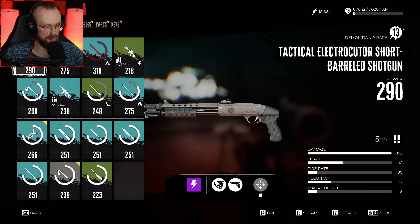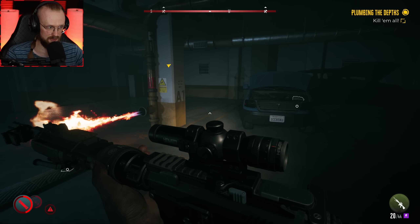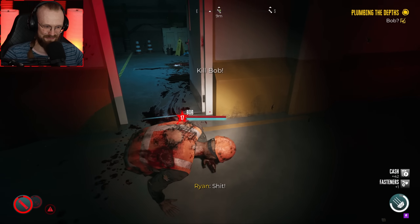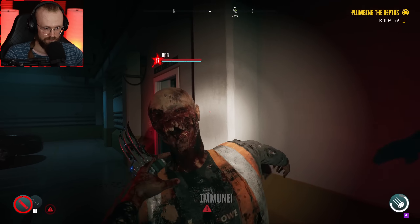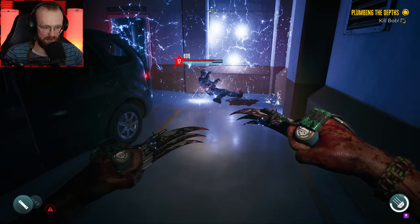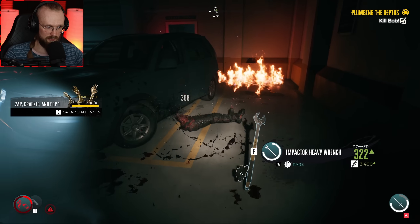We need to absolutely level up because my katana is only at level 14 and we are level 16, so we should get better weapons. There are only a few more zombies left. Oh my goodness — that's Bob. He died. No no — I did not say not for that. I'm sorry, Bob. How about I throw a Molotov at you, mate? There we go — we just destroyed Bob.